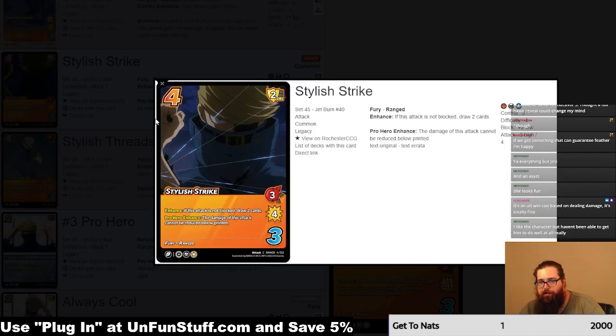Stylish Strike — three high for four, four difficulty, plus two low block mod. So he's got some pretty nice block mods. If it's not blocked, draw two cards. And then pro hero enhance: the damage of this attack cannot be reduced below printed. It basically forces you to actually block it — you can't just let it through and take no damage. It's a common, it's whatever.